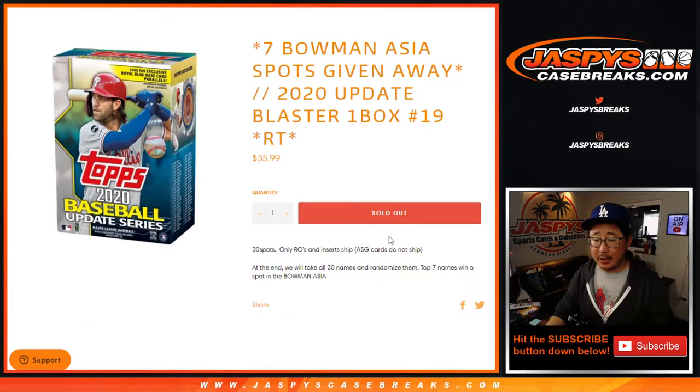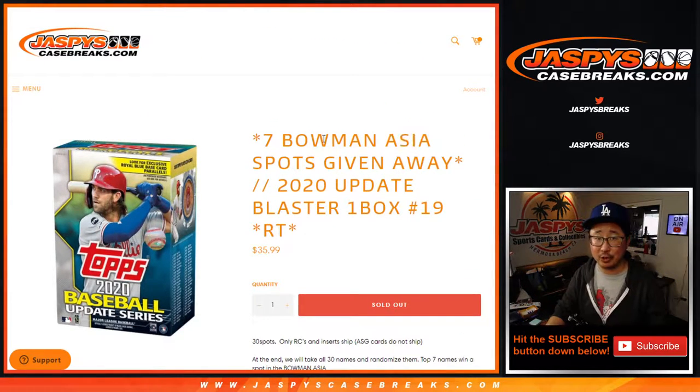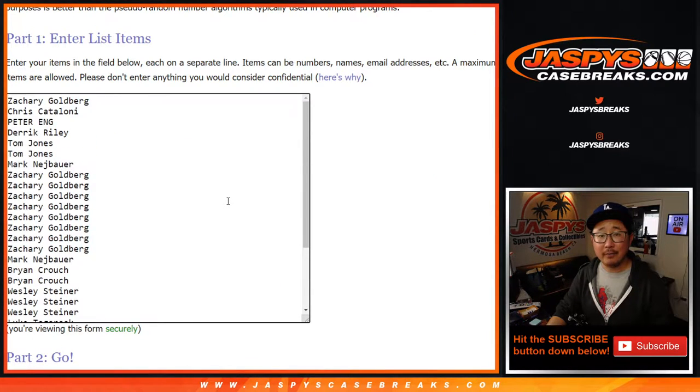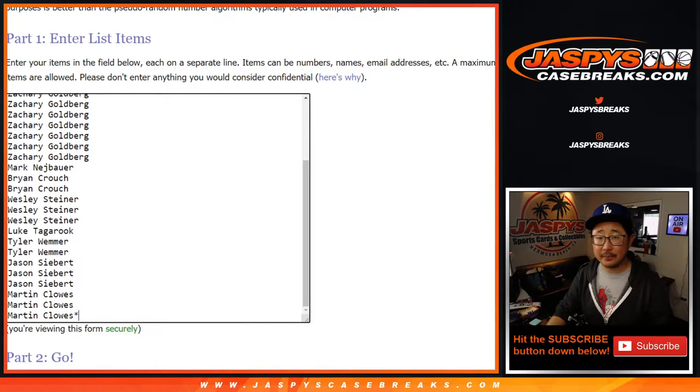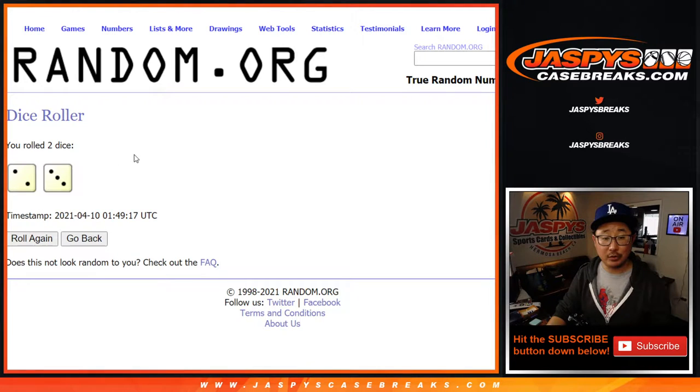Blaster Box number 19, Random Team Break. We'll just do the break itself, then re-randomize your names. And the top 7 are going to get into that Bowman Draft Baseball Break — that's the Asia Edition with those special mojo refractors, so check that out. A very big thank you to everyone here for making this happen. There are the teams right here, so we're going to do the break first. We'll make you sweat it out a little bit before we see who's going to win those spots.